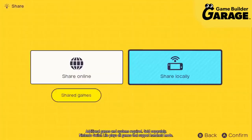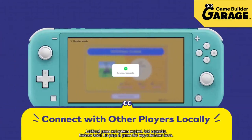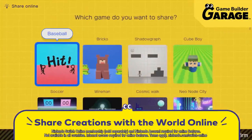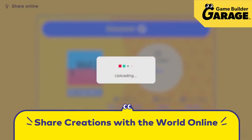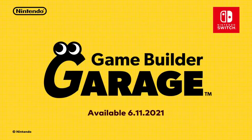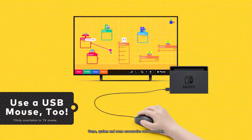Then you can share your creations with people near you via local wireless. Not to mention, you can share them online too. By sharing your game ID, people across the globe could play your games. Learn to make games from the minds at Nintendo, using guided lessons. Game Builder Garage. The game also supports commercially available USB mice.